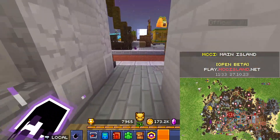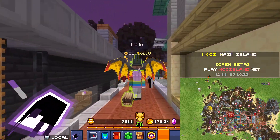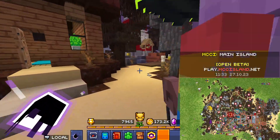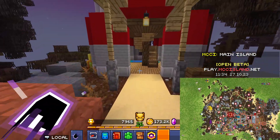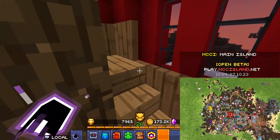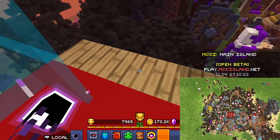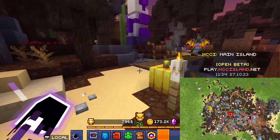Next is the lighthouse. So essentially you have to go all the way up the lighthouse and then drop down onto it. Go up the stairs here, all the way. And then go out to hold the window here — not shift — go like that. Make sure to land on it. There's the cords, onto the next.